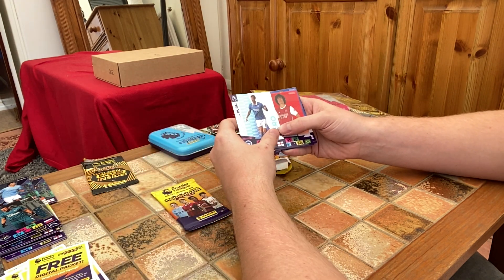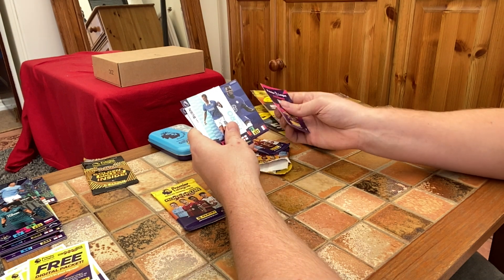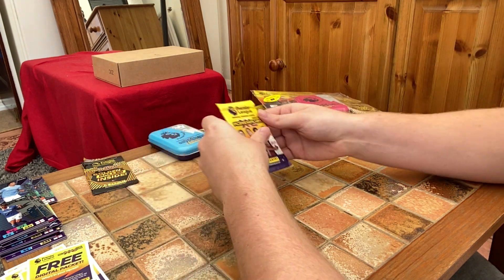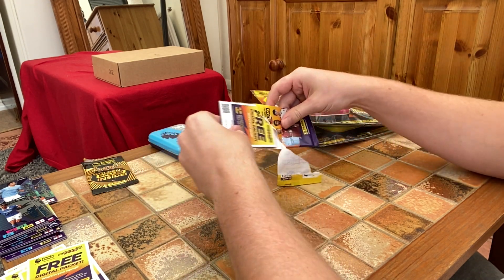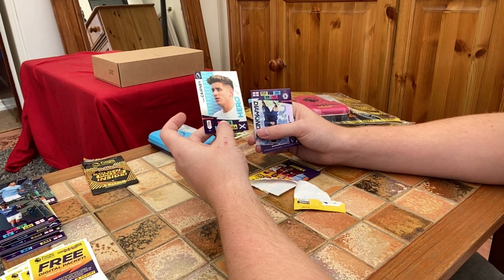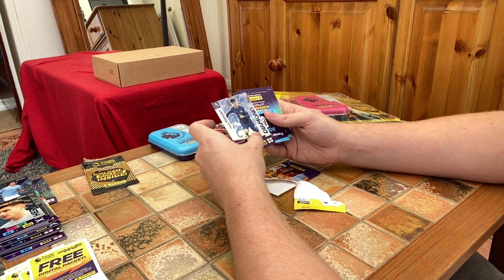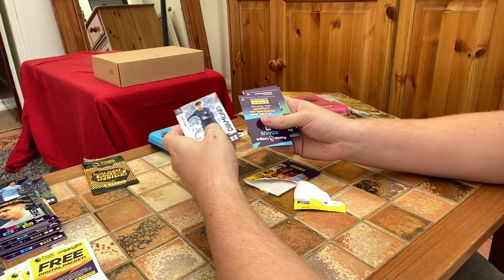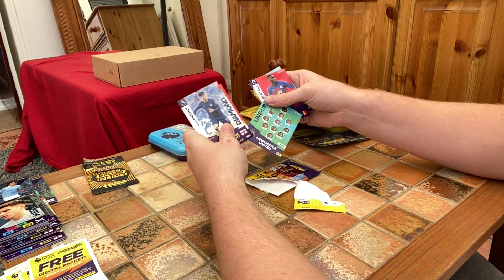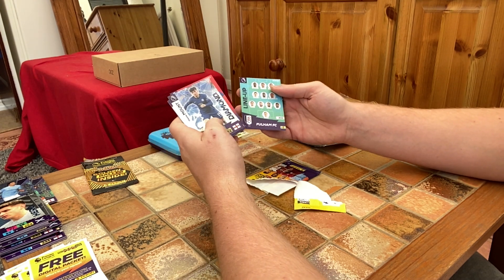We've got Dan Byrne, David Luiz, Glenn Murray, Bernardo Silva, Kurt Zouma, and Ben Mee. Last pack of this blue tin — we've got a Hero Tom Kearney. As you can see, all the Fulham cards are only headshots due to their kit not quite being ready before the pictures were taken. We've got a Mason Mount Diamond, Michael Iwifemi, a Newcastle United line-up, Ben Teke for Palace, and a Fulham line-up card.